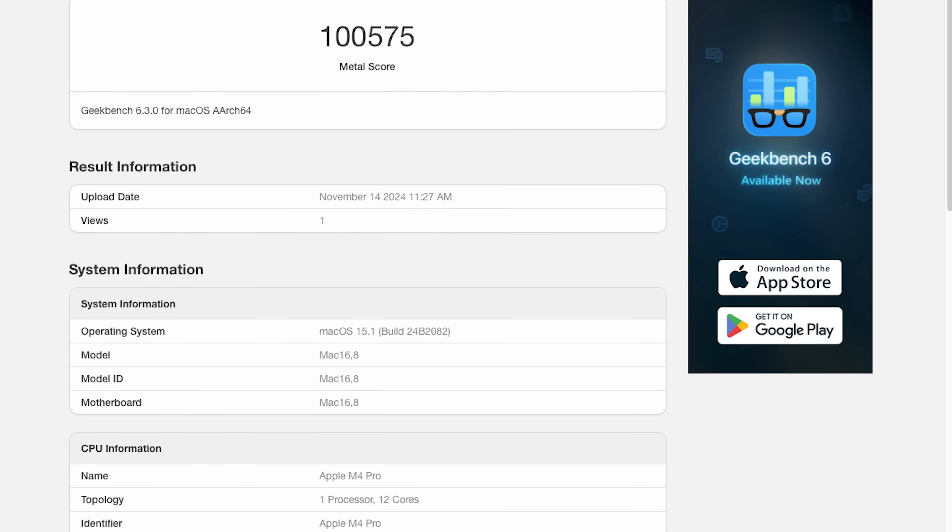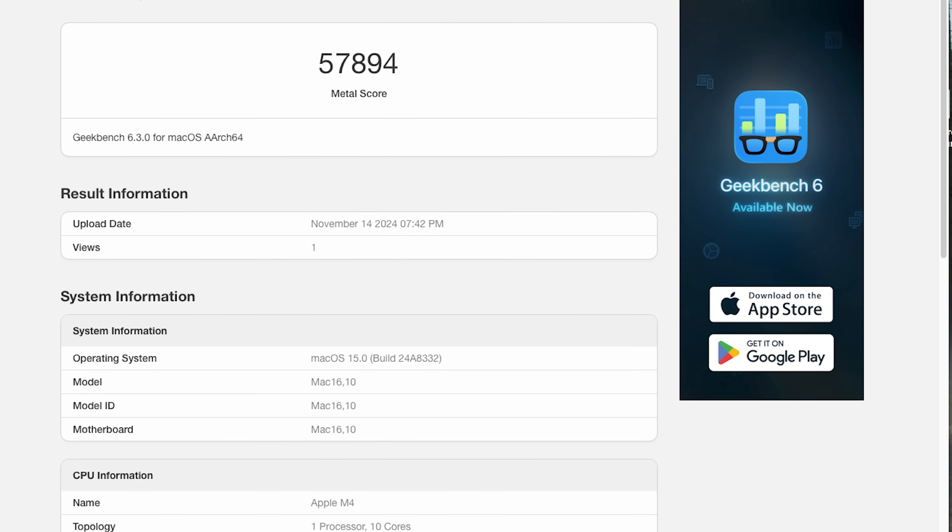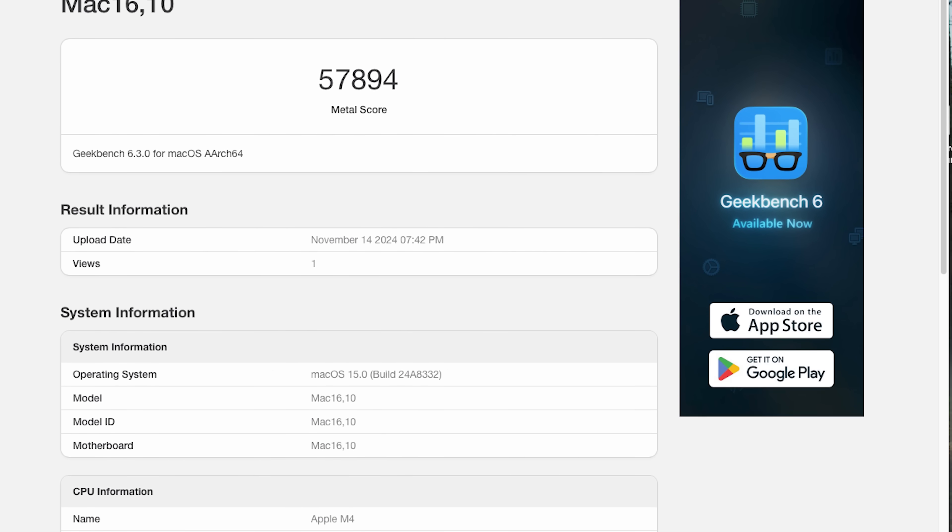Looking at our GPU using Geekbench Metal, we're getting about 100,000 points on the M4 Pro and about 57,000 points on the standard M4 — that's about 1.7 times the performance on the M4 Pro, thanks to its 16 cores of GPU compared to the 10 cores on the M4.